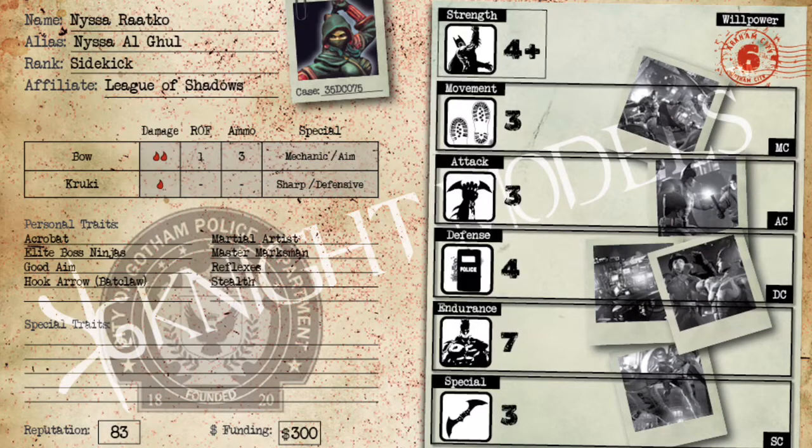She is a rank sidekick for the League of Shadows. Her weapons include a bow with two blood rate of fire, one shot standard for a bow. She has three ammo, which is great because normally characters only have two shots. It is a mechanic weapon, damaging on a three-plus and ignores the bulletproof vest special rule.